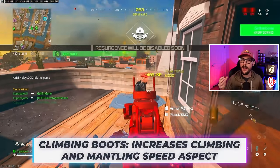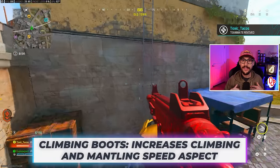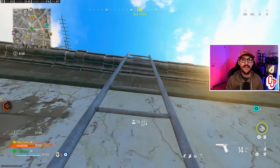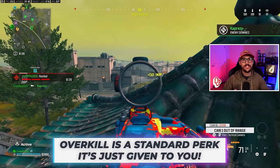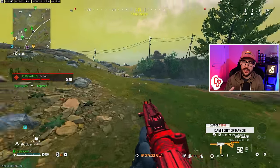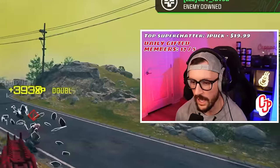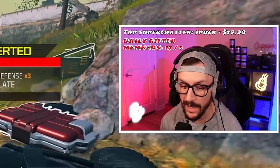Then we have climbing boots — you've probably noticed when climbing a ladder or mantling that it is much quicker. And finally, probably the biggest change from Warzone 2 is the fact that overkill is now a standard perk. So you no longer have to equip overkill — you just have that when you drop in and set up your loadout. That perk might actually be busted.